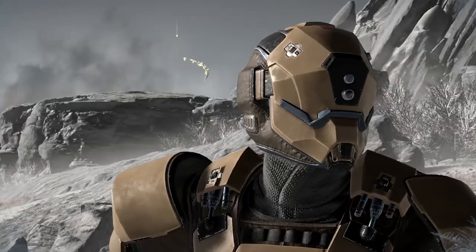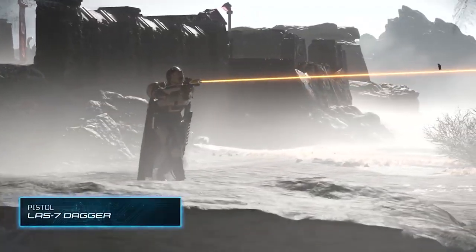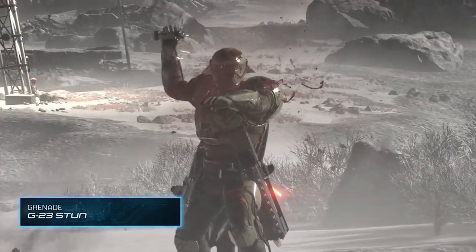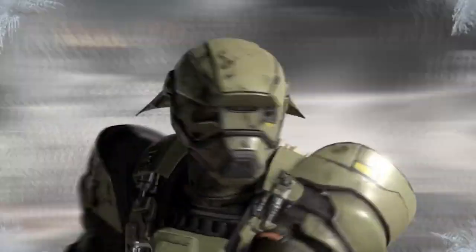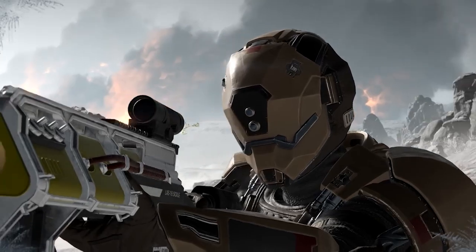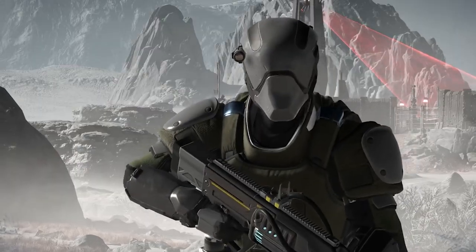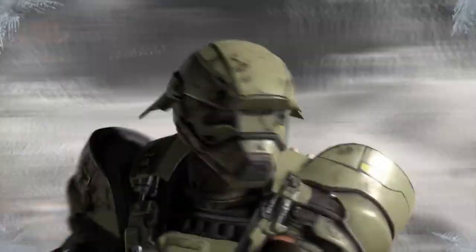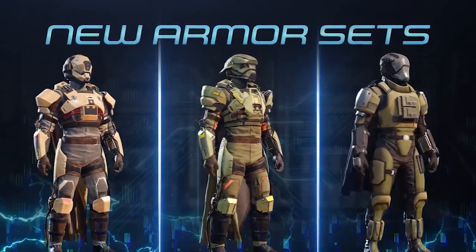Along with the armor sets, we've got new capes as well, so you can accessorize with three new capes, each with its own style and flair. Here's an opinion: what if Arrowhead added the ability to change the color scheme of your armor and cape, or just certain parts, so you can mix and match different helmets, capes, and armor pieces and have them actually look visually consistent? Because I might like a certain helmet and a certain cape but they have completely different color schemes, so my character just looks a bit weird.